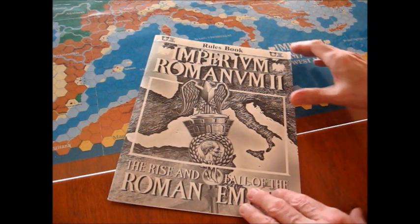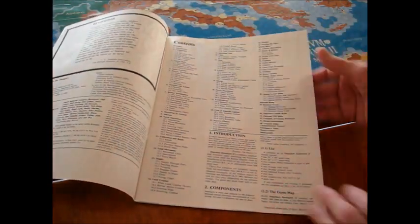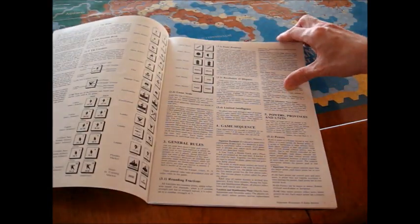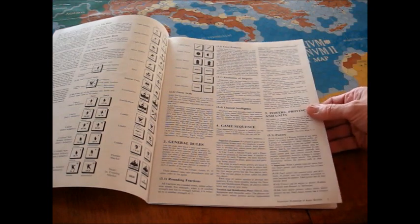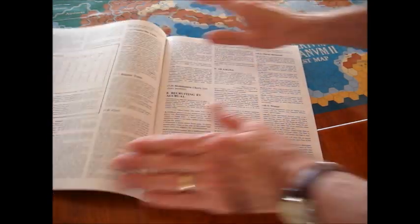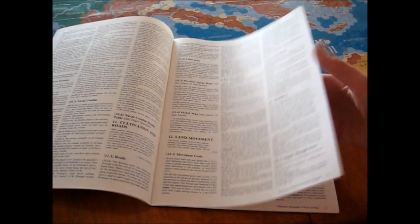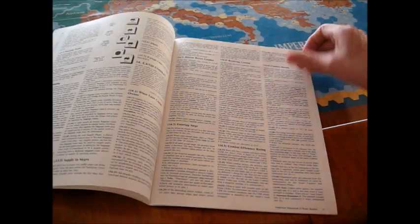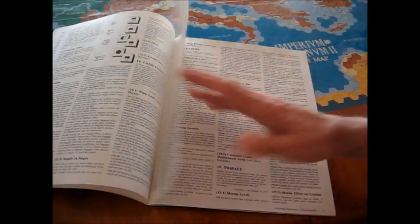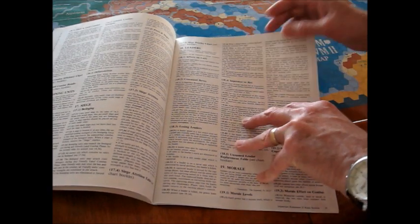The rule book has 32 pages, but only about 24 are actual rules themselves. You've got your table of contents and description of the counters. This is kind of fine-print rules, so you'd be wrong to say this is an easy game to learn — there's a lot to it. It's not a complicated game, but there is a lot to it. As you read it, and if you read Roman history, it kind of reinforces everything you've read about the Roman Empire. It's all there: leaders, ports and sieges, corn supply.